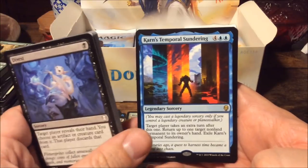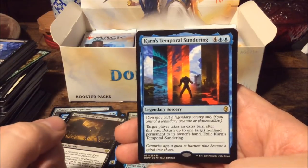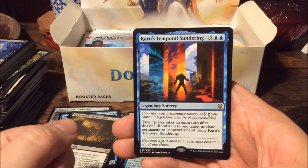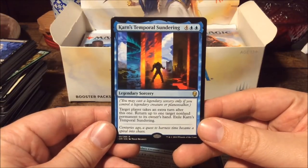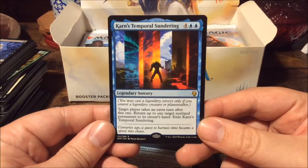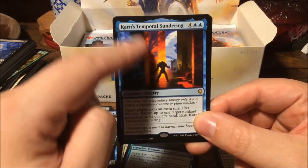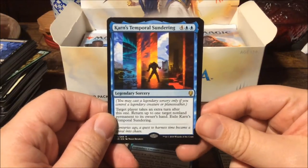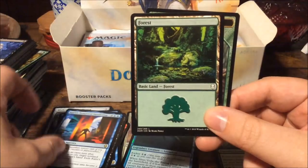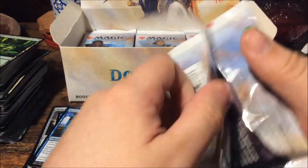Karn was built by Urza at the Tolarian Academy as a time machine. Urza regretted losing his brother Mishra in the war between them and built Karn to go back in time to save him. After a lot of experimenting that went wrong, all these time rifts appeared on Tolaria and the whole plane went into temporal chaos — and that's where Time Spiral, Planar Chaos, and Future Sight come from.